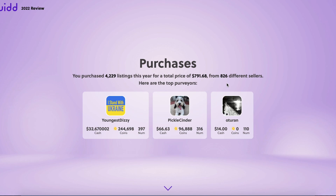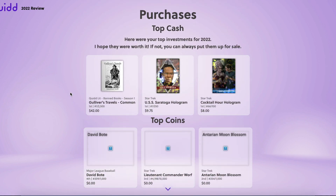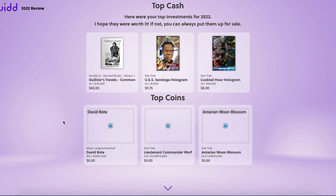I purchased 4,000 listings this year for a total of $800, so I definitely put more into the market than I got out. 826 different sellers — very cool. I definitely spent the most on Pickle Cinder's items; they were selling a ton of nice Star Trek items. My top purchase and definitely my favorite is that nice Star Trek Saratoga Hologram number one I got for a little less than ten dollars. I think that was a good buy.